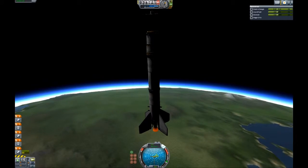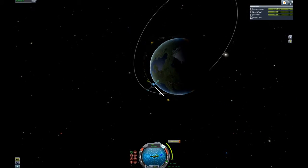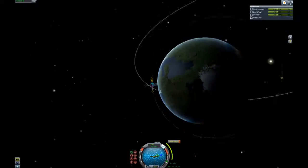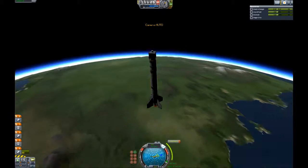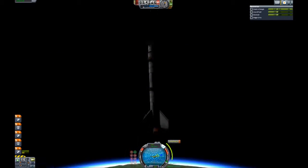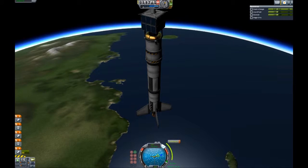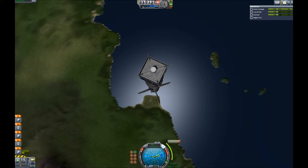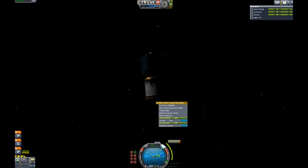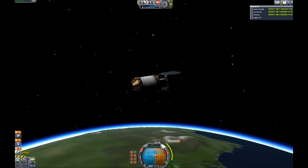I'll try and push through the atmosphere. Let's just cut the engine. I mean we're still in the upper parts of the atmosphere. But you know. Is that too close? That seems very, very close. It's alright actually. I don't go for very pretty orbits. Does this thing not have any reaction wheels? It seems like it doesn't.